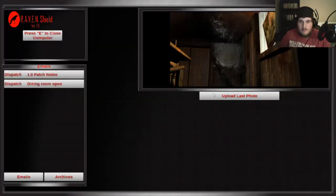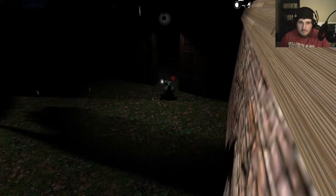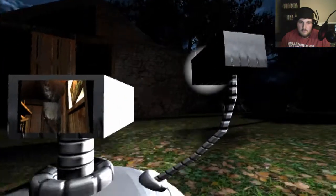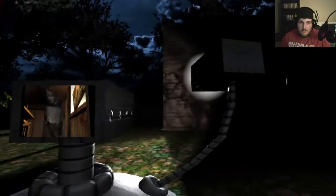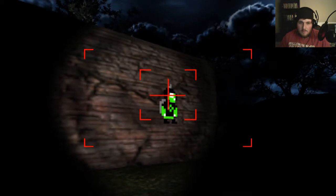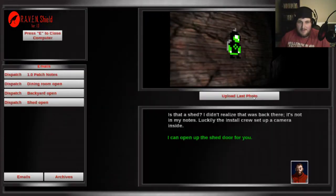Upload. Why is this picture so distorted? It looks like you found a new bug with the 1.0 update — these types of things are expected with software development. I was able to open the back door — head into the backyard and see if you can find any more graffiti. This is weird 8-bit graffiti. Who paints 8-bit graffiti on cabins in the woods?